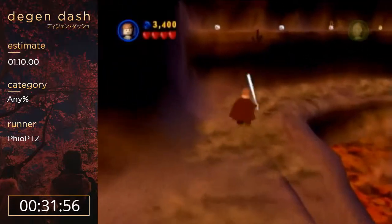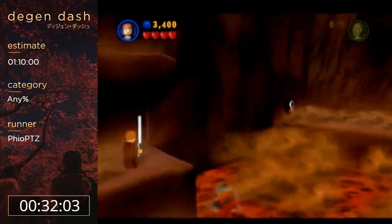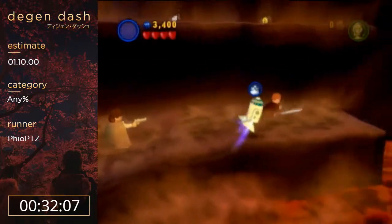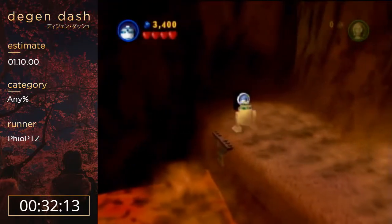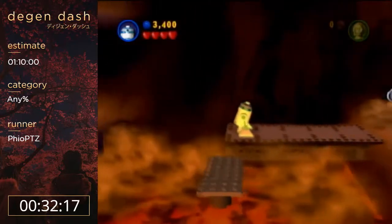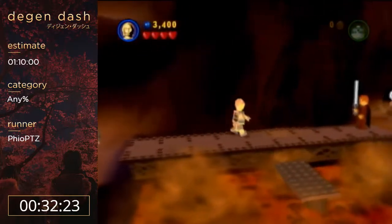I jumped and shot at a very precise angle and knocked down this whole pillar. Super precise — so precise that even casuals can do it. In TCS aiming is free because it auto-aims; you don't even have to aim to hit it.